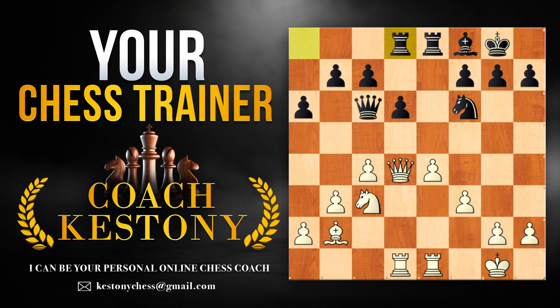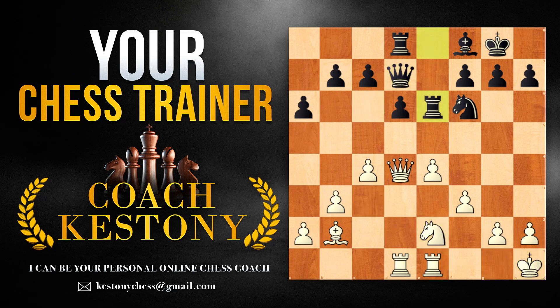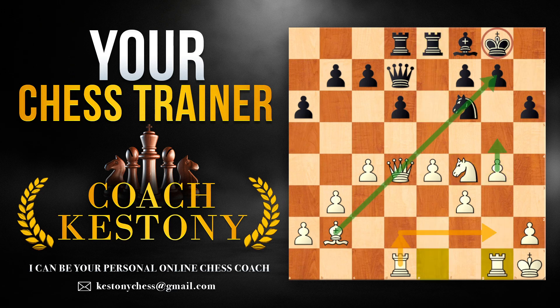Instead, black played passively in this game. White moves Kh1 to free up the g1 square for the rook, transitioning pieces to the kingside and soon launching a deadly attack. You could double up on the g-file — the number of white pieces looking at the black king is simply overwhelming — and soon we're going to open it up.